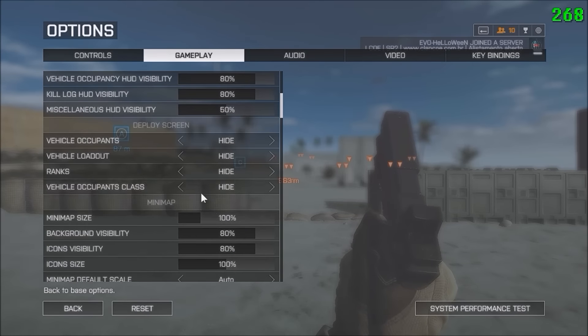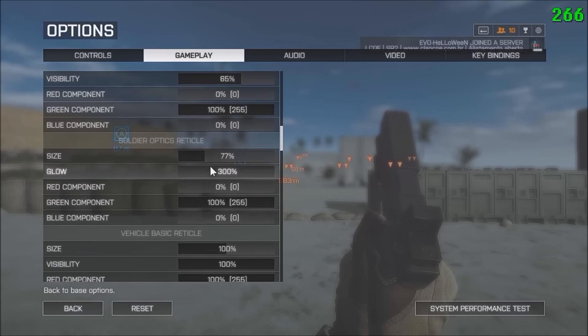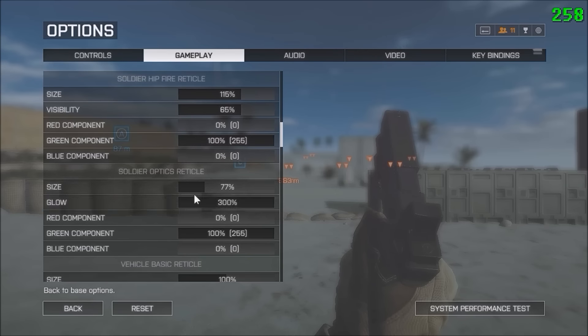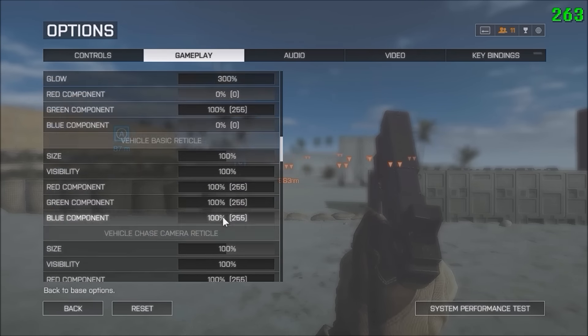Got my green crosshairs for both my optics reticle and my hipfire. I got 115 for the hipfire size, visibility 65, all green 100%, 77% for the optics reticle, glow 300. I like it high so I can see it better, and then green 100 again.